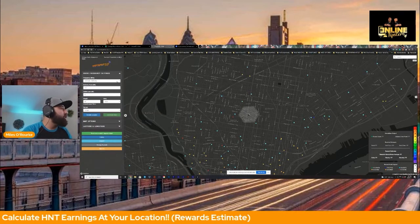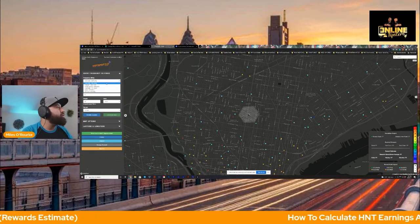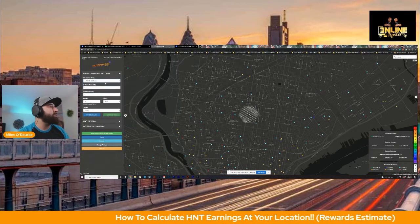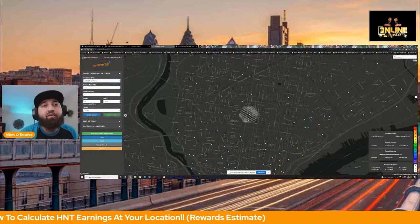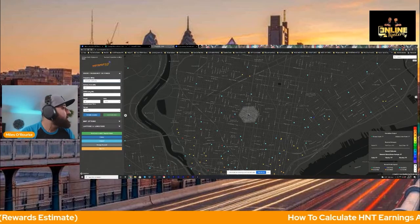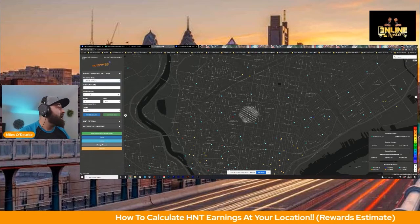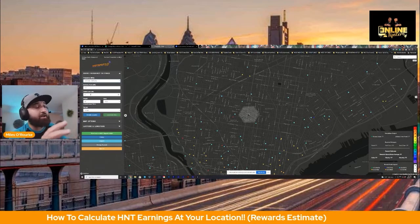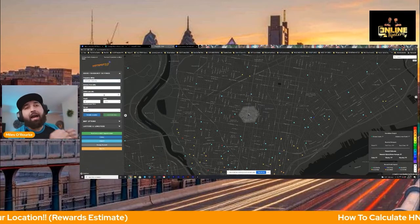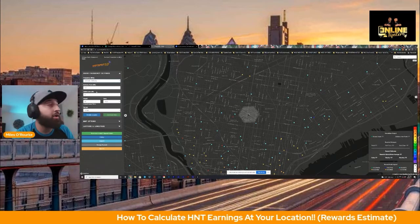On the website, you're going to choose where you're from — everybody has a different frequency. I'm in the United States, so I'll click the top one. I plan on going with a 5.8 dBi antenna when my hotspot gets here, so I'm going to leave this at 5.8. Whatever antenna you're going with, make sure you check what the dBi is and enter that here. For cable loss — if you get the higher-grade cable, you shouldn't get any loss, so I just leave that at zero.